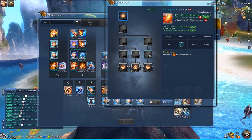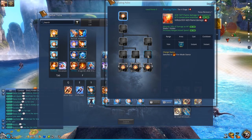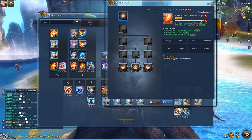Tier 4 stage 1 is useful because it has lifesteal — it absorbs 10% of damage as HP — but it does not have increased attack speed, which essentially means casting it faster.